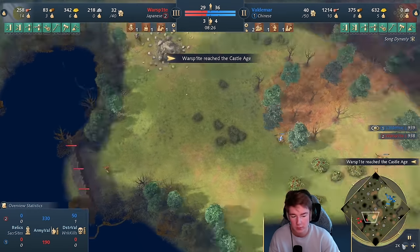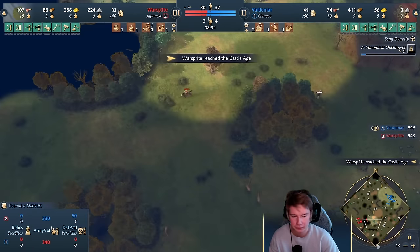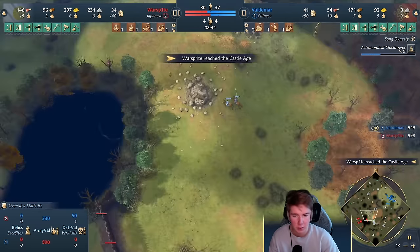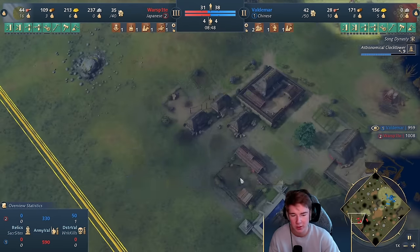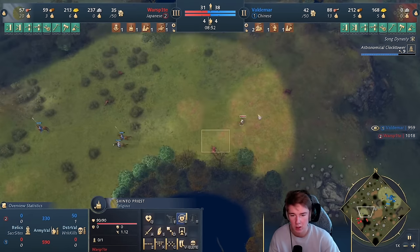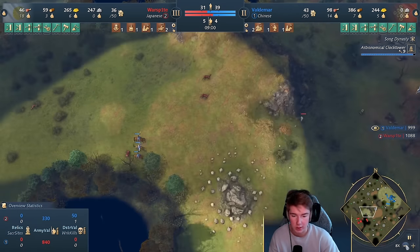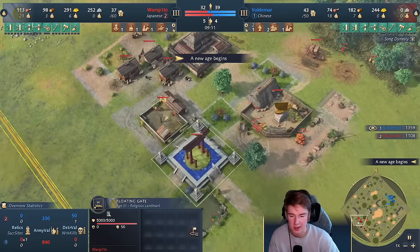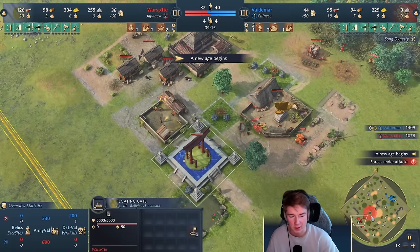I also see he's walling — he's aware he's getting raided. The way he deals with that is by walling and putting one spearman forward. So now he's just aged up, which means he's gotten the Yoroshiro into the stable. And I now see the priest is here — that's what I want to go for. As you can see, he picks up the relics, I snipe the Yoroshiro priest. And on the actual floating gate landmark, there will be another minute before he gets another priest.